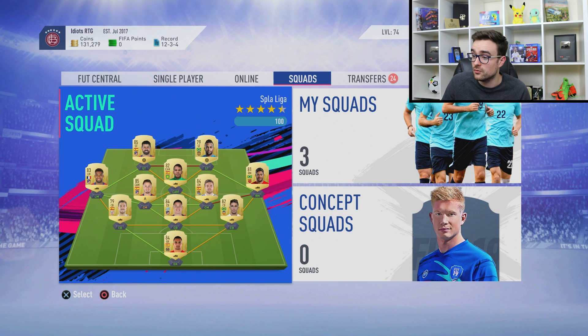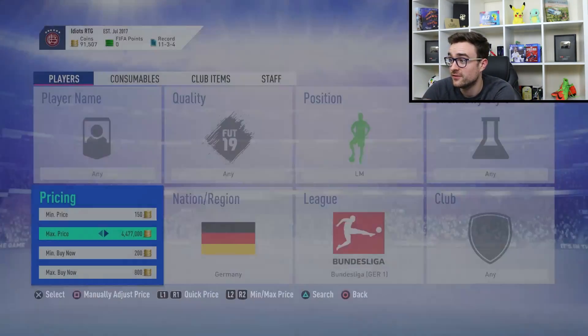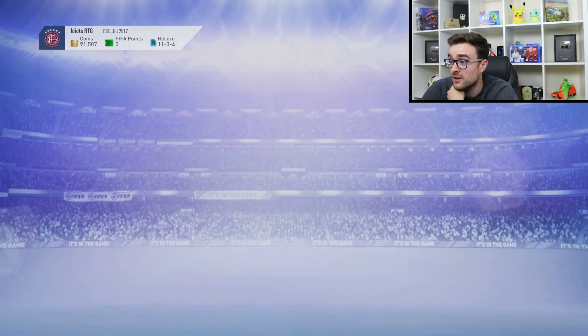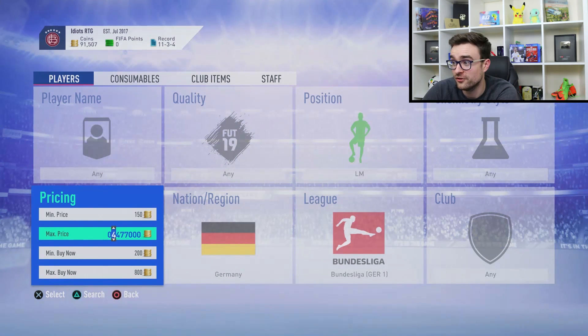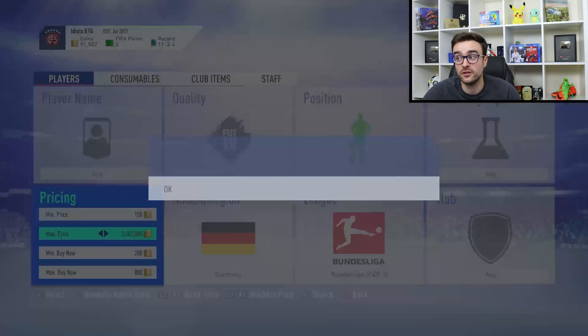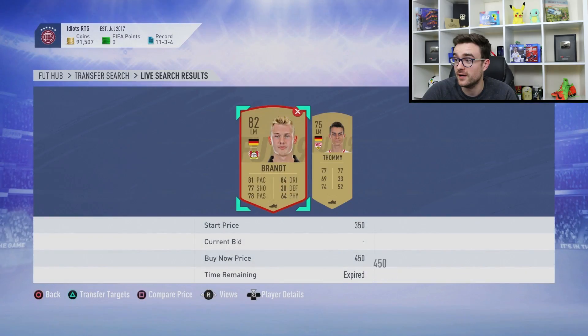Let me show you the exact filter to go over 100,000 coins. As you can see, German Bundesliga left midfield is what I have set — bronzes, silvers, and golds all under 800 coins. At the time I was doing this, the bronzes and silvers instantly sold for 1,100 and the golds instantly sold for 1,300.